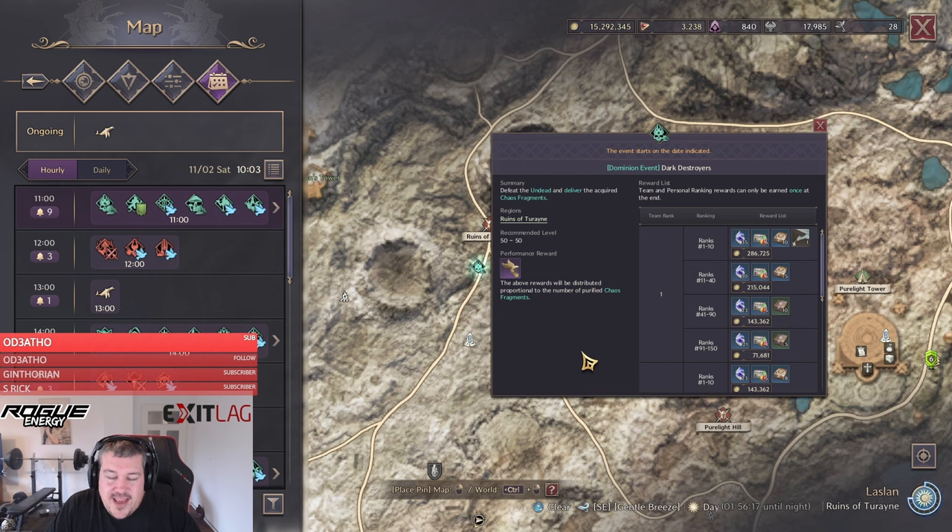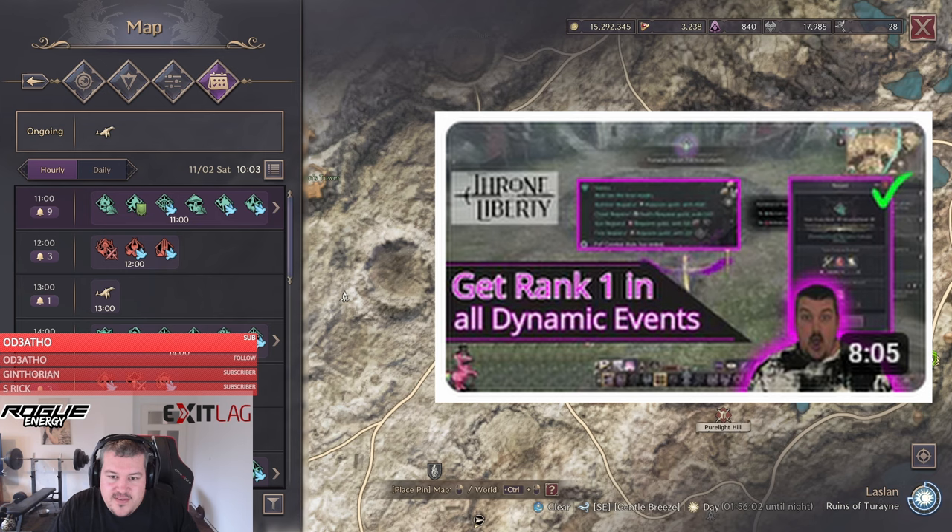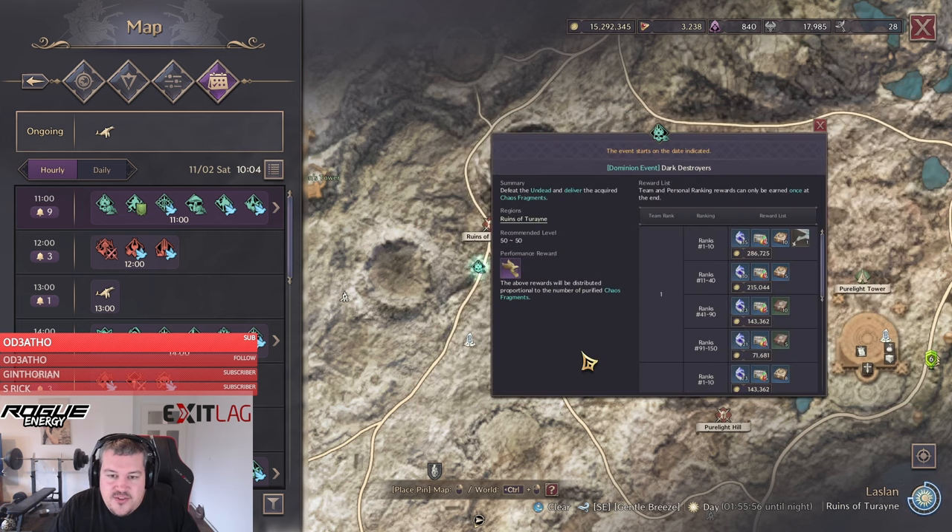Being in the top ranks of high-level events isn't possible for everyone, but you can get those rewards in the lowest events too. I've already made a guide — I'll link it — on how to get rank one in all those events. With a bit of experience, those events are downscaled and you don't need much gear. It's definitely doable to get high ranks and farm Trade Unlock Stones that way.